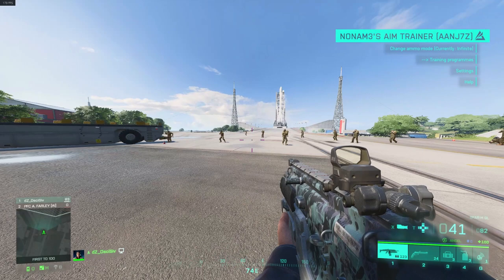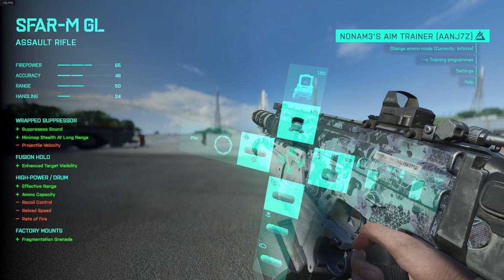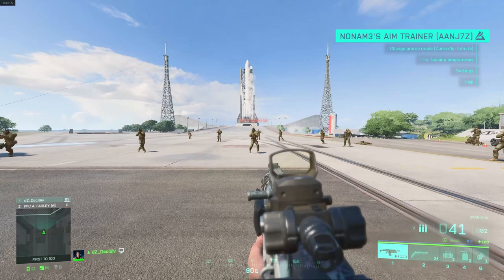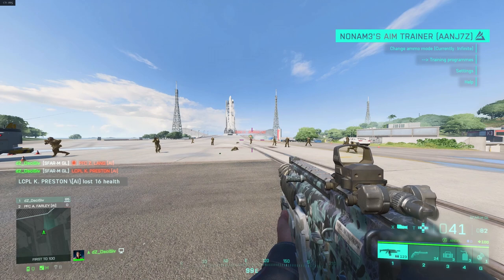Going to the attachments - why am I running the wrap suppressor? You've got the 6KU suppressor and the heavy suppressors. The 6KU suppressor lowers your effective range, whereas the wrap suppressor only drops my projectile velocity - meaning it only decreases the speed at which the bullet reaches my target after I fire. Most of my engagements are within the 39-meter kill range, so I'm not really worried about leading my shots with the wrap suppressor.